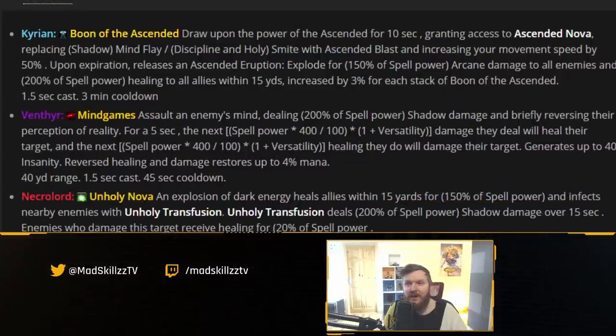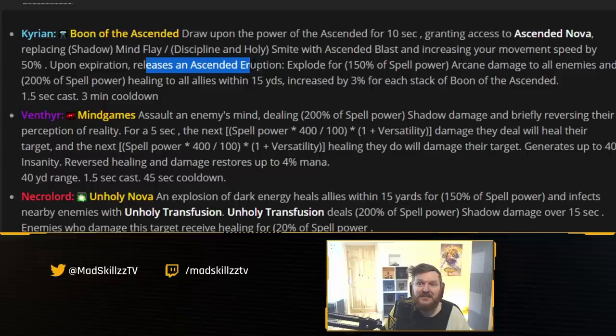Blizzard is doubling down on this direction. Looking at priests, Boon of the Ascended grants access to Ascended Nova for 10 seconds, replacing Discipline and Holy Smite with Ascended Blast and increasing movement speed by 50%. Upon expiration it releases an Ascended Eruption that deals arcane damage to all enemies — this is probably going to be capped, as many damage abilities have been capped in Shadowlands — and heals all allies within 15 yards.